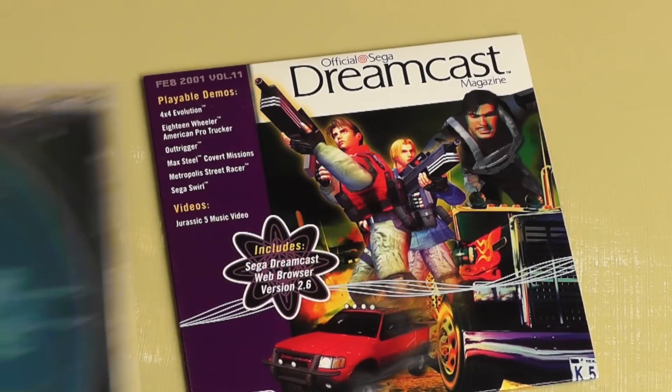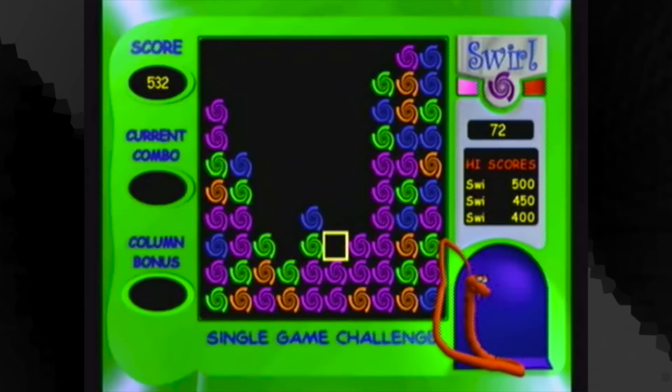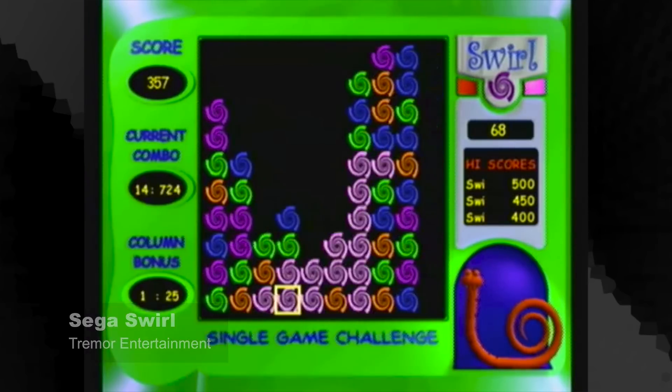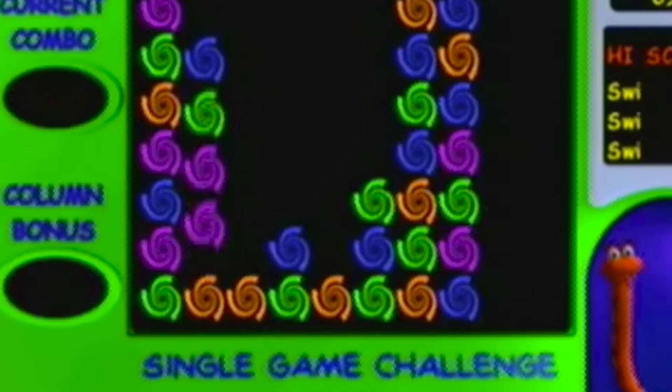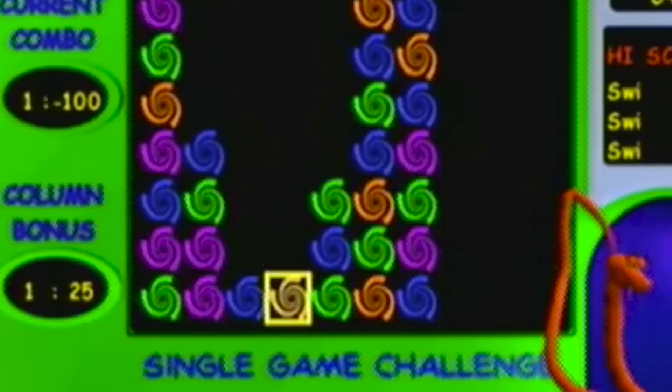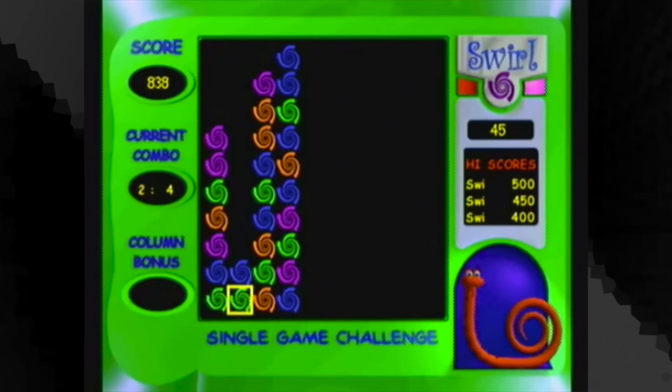Next up, I'm showing you three things that have a connection. This is the Dreamcast Demo Disc Volume 11, Web Browser 2.0. The actual games on this disc are terribly emulated, except for Sega Swirl. Sega Swirl is a puzzle game — multiplayer, a lot of fun, unique to the Dreamcast — and I totally recommend it. More importantly, if you have the Web Browser 2.0 or a demo disc, you have the full version of the game. You can find on YouTube how to navigate to it when you boot up the disc. I've played that game way too much — it's really simple and it's a hidden gem.